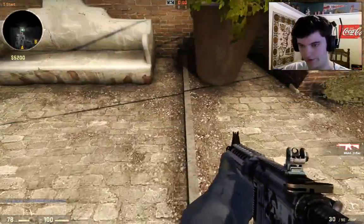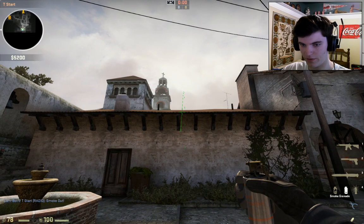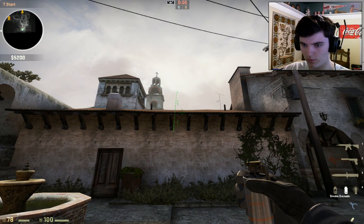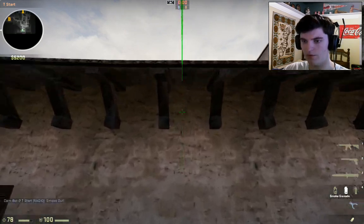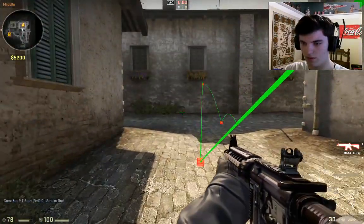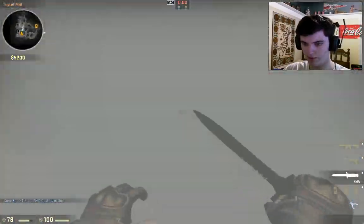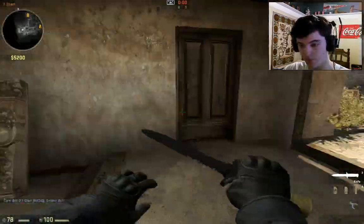That's how I do it, but another way you can do it is — I was aiming right there at the end of the roof. If you want to go up to the very top of the roof, that's gonna work as well. That way you don't have to aim up at all, because I have to aim up a little bit as I run. Either one of those works, so that's the mid smoke from T spawn.